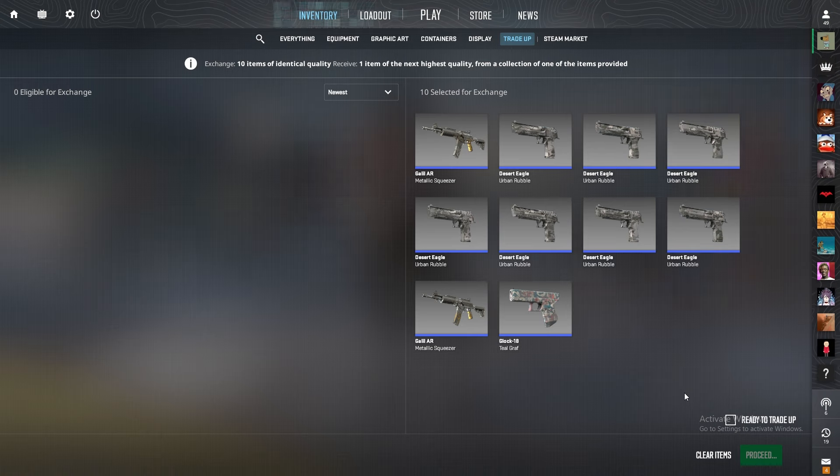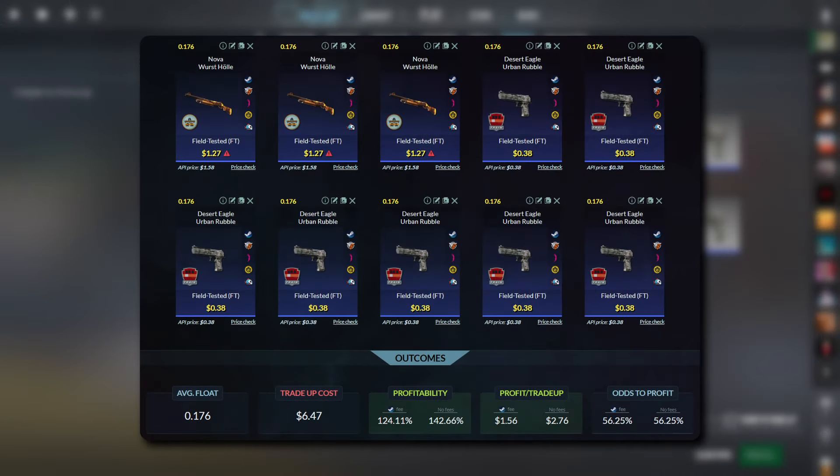For this first trade-up contract, we've got an Overpass 2024 blue rarity trade-up. I've got three blue items from the Overpass 2024 collection at a 0.176 float or lower, which I bought a while ago at $1.27 each. For the other seven skins, I've got the Desert Eagle Urban Rebel at a 0.176 float or lower. This brings our average float to 0.176 with a trade-up cost of $6.47.